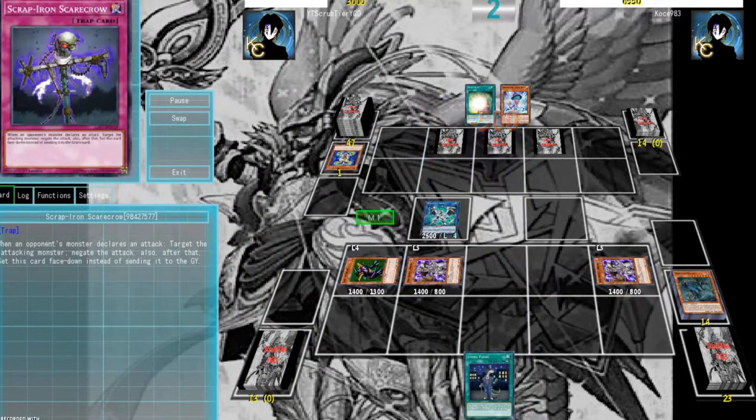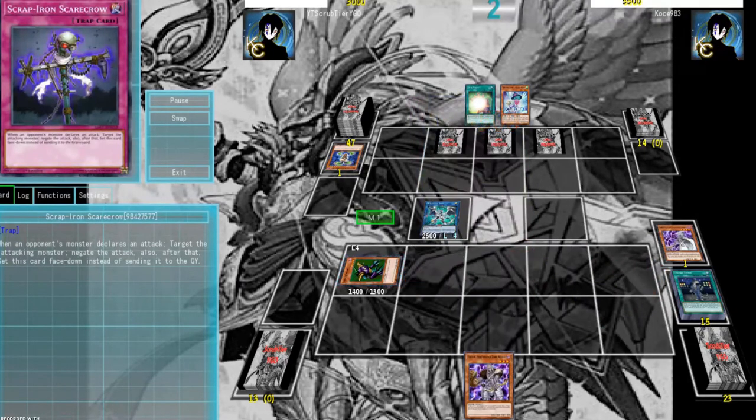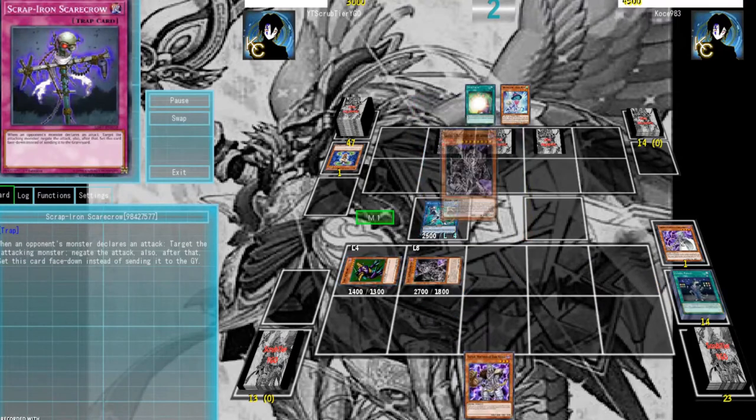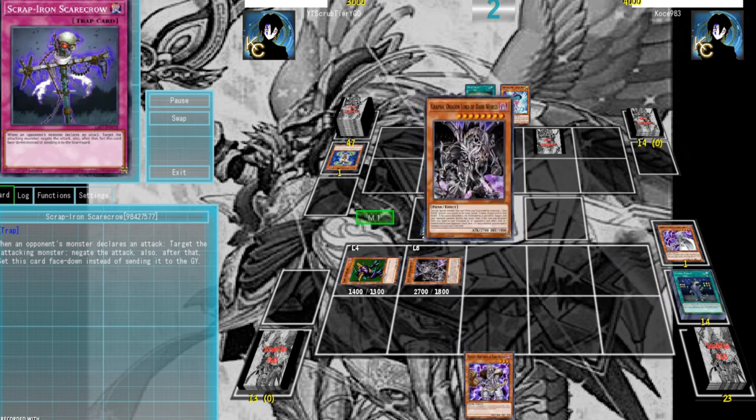An FTK with Firewall Dragon. What DD Crow allows you to do is snipe Graffa from the graveyard, thus preventing them from looping it. However, there are some holes in this strategy. The main one being Outer Entity Azathoth, which is essentially a Mind Drain on legs, which will prevent all of our hand traps from working.